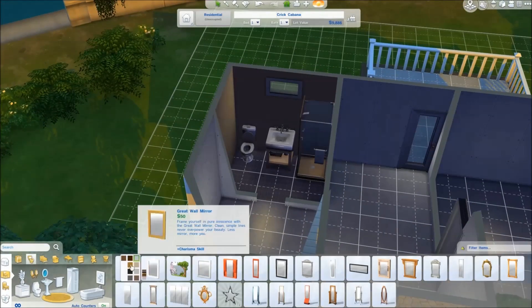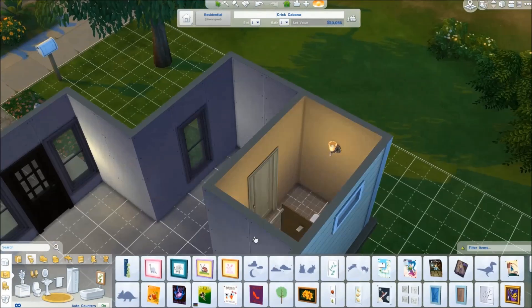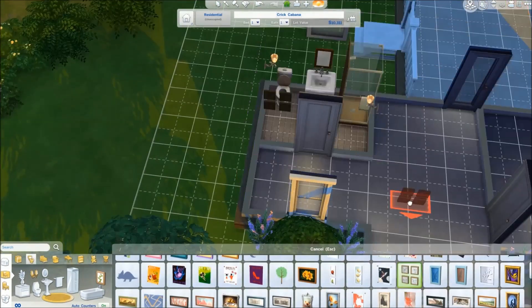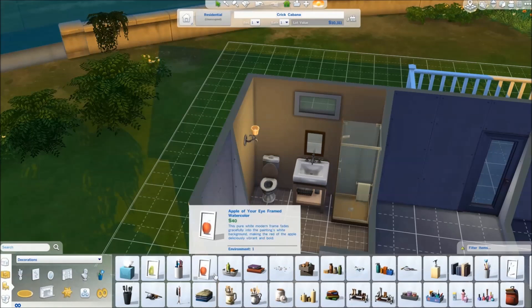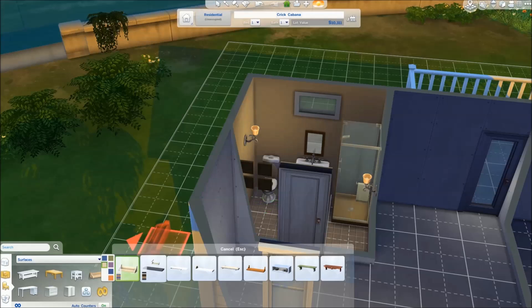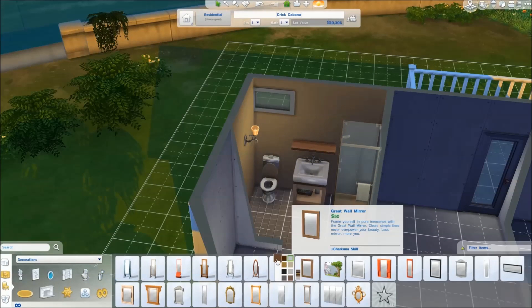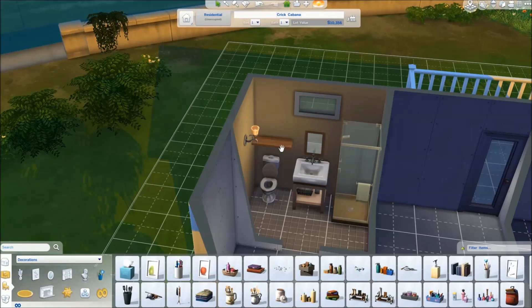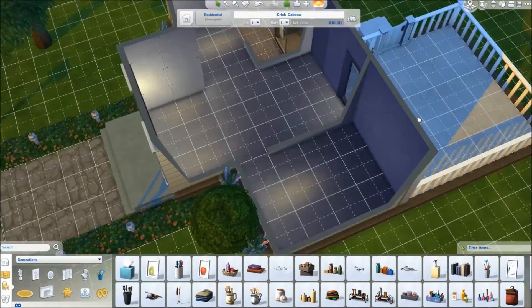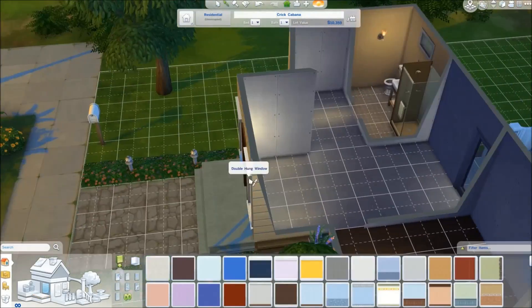Now I'm going to talk a little bit about this house. This is a tiny house that I built — I called it Petite Abode. It's a one bedroom, one bathroom little tiny house on one of the smallest lots in Willow Creek. The bathroom is small but functional — I had a sim use it and it worked out great. The bedroom is tiny, with only room for a bed. You'll see in a few minutes that I have a kitchen, living room, and dining room — kind of a great room setup.